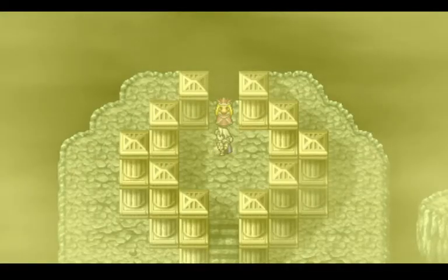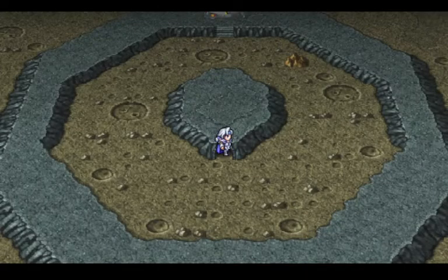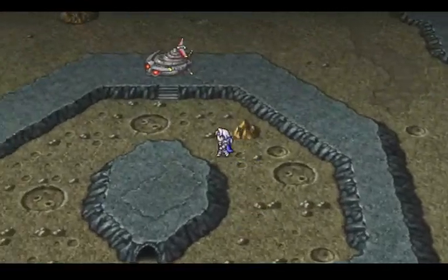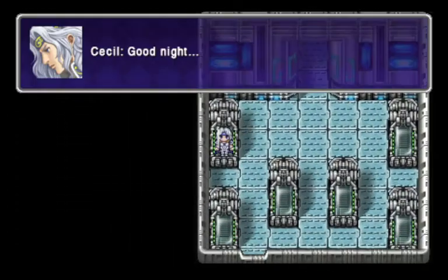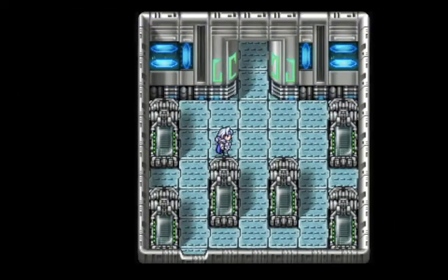I don't want to be in this cave anymore — it's very dangerous. All the enemies here are found in another dungeon that's required for story later, so we'll find them there. We're just going to make our way back to the ship and heal up. And we're going to head back to Blue Planet. We're done with the moon — that's all.